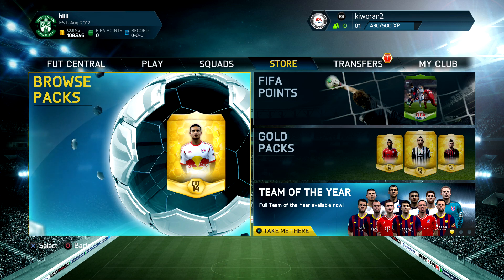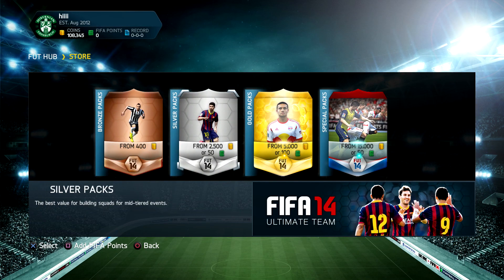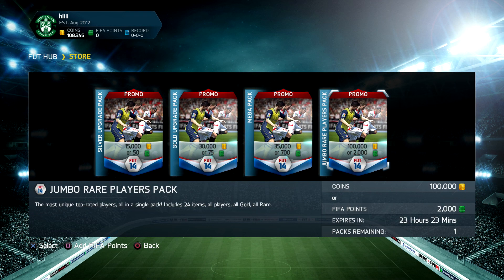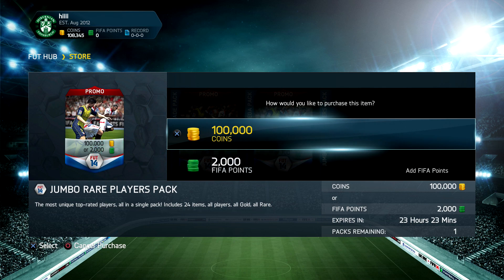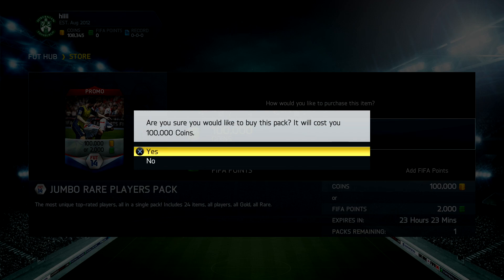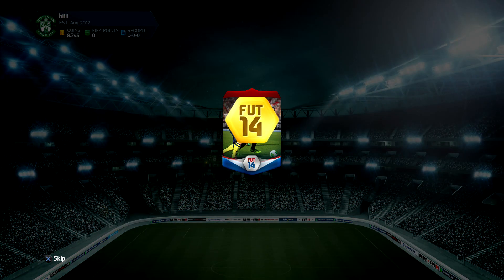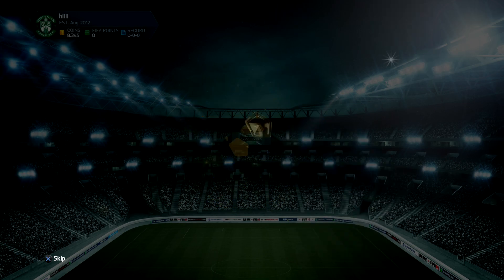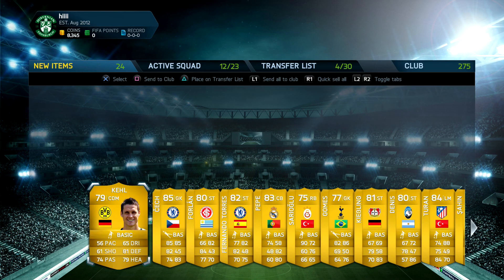We are now on my second account. Let's head over and open the 100k pack on this account. Hopefully we don't get trolled like the previous pack — that was one of the worst 100k packs you could ever imagine. Really hope we don't get someone like Sergio Biscuits or Mario Gomez. Please give us a blue card, EA — I'll be really grateful. Here we go, our second 100k pack. This is probably my final PlayStation account; I might have to jump over to Xbox.